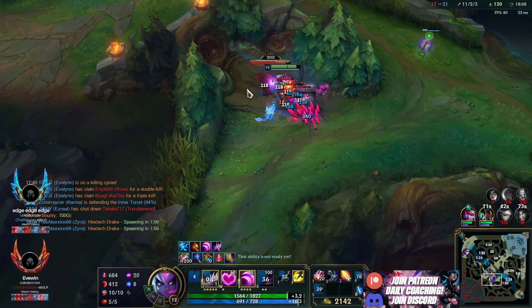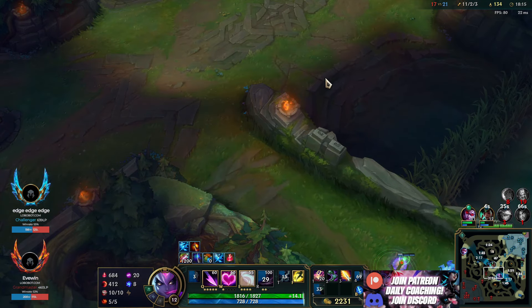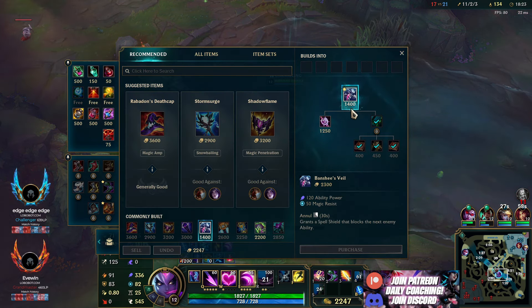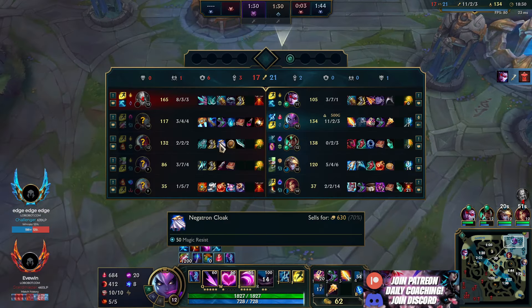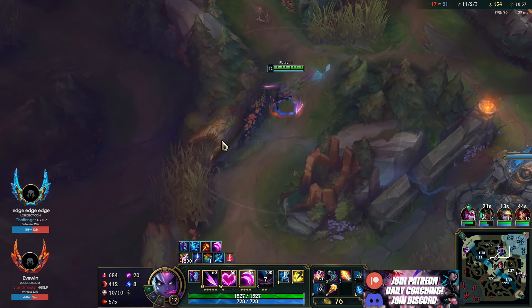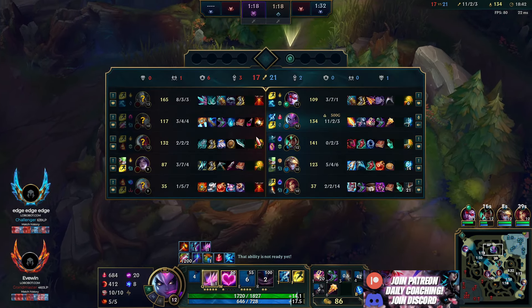Fiddlesticks is around somewhere — I'm probably going to get Fiddlesticks ulted. Nope, Karma got it instead. That Karma's really tanky. I have a lot of money and my ult's going to come up in 25 seconds, so around that time I'll be back on the map with my ultimate coming up. I'm going to go for the Blossling, which builds into Void Staff — we need Magic Penetration. They have Quicksilver Sash, which gives 30 Magic Resist, and they're also getting Negatron Cloak, so I need some Magic Pen to deal with that for sure.